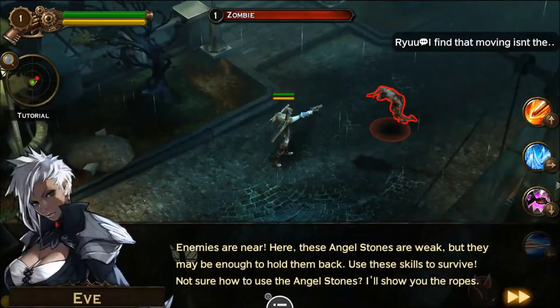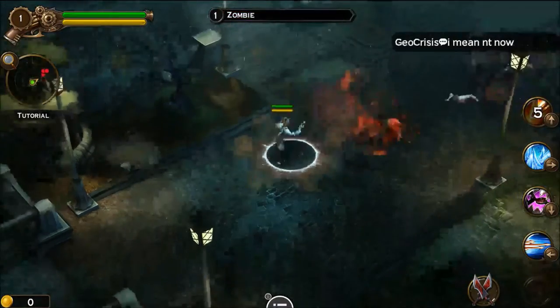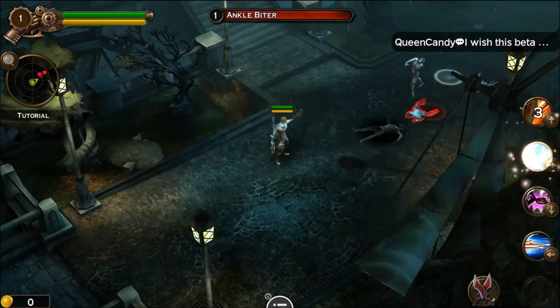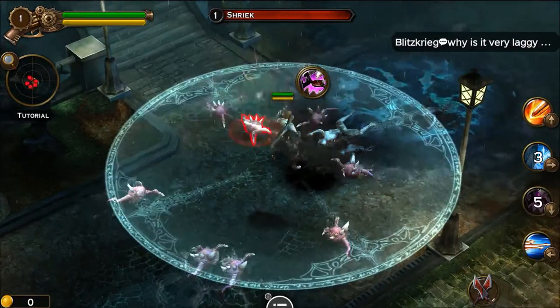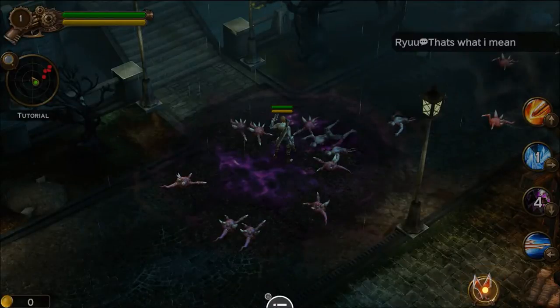It is a touch-to-move game. Enemies are near — 'these angel stones are weak but they might not be enough to hold them back, use the skills to survive.' When I press that — bam! The tutorial says to swipe downwards on the screen with your finger to activate a skill. Cardinal directions anywhere on the screen will activate any of the four skills. That's pretty interesting — gesture controls.